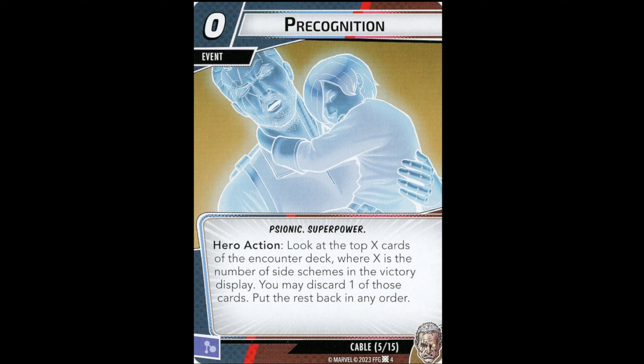Precognition is a zero-cost event: look at the top X cards of the encounter deck, where X is the number of side schemes in the victory display. You may discard one and put the rest back in any order. It's utterly useless before you have any side schemes in the victory display. I think you'd want at least two side schemes there before playing this. With three, it gets quite strong — similar to Mind Scan. Two or three side schemes is the sweet spot. The task for Cable is to get two side schemes in the victory display as quickly as possible. You start with one on the table, which helps. Cable will reach his full power once more side schemes are added across the hero cycle.